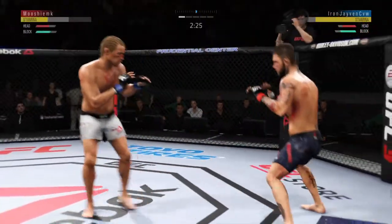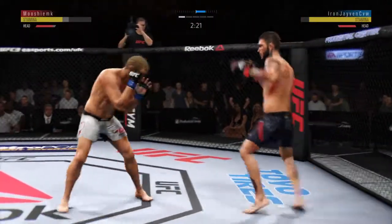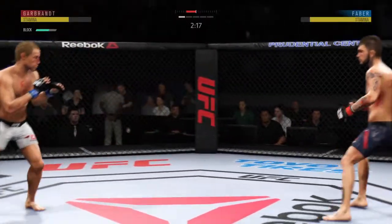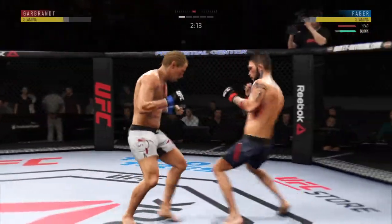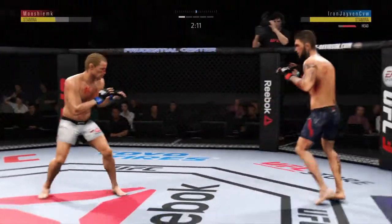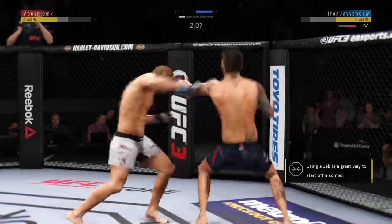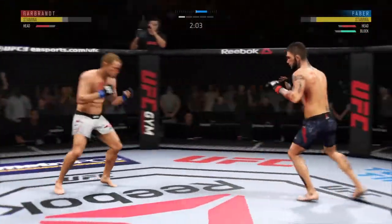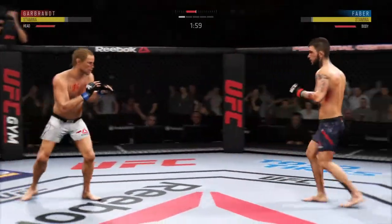Garbrandt gets caught with that punch — not the easiest guy in the world to hit, but he got caught there. There's a nice kick to the body by Garbrandt. Garbrandt's head kick looked like that one was blocked — he lands the head kick. Nice punch there by Faber. He blocks the punch. Kick to the body by Garbrandt.